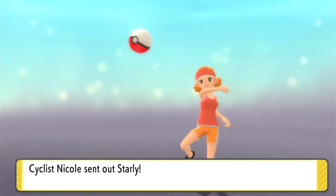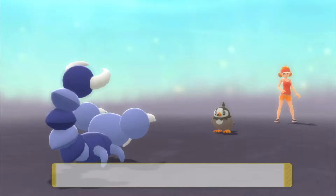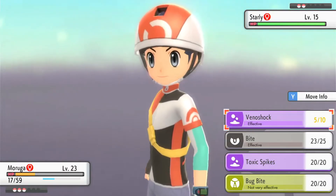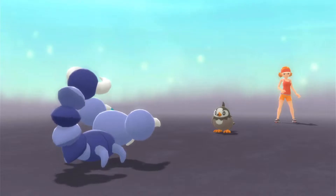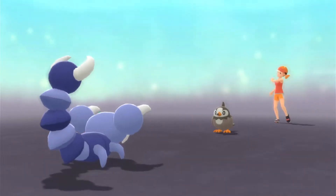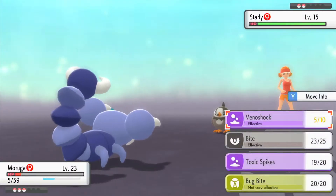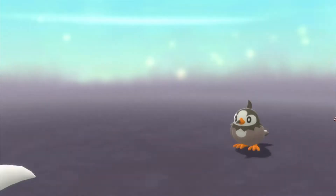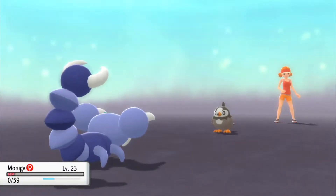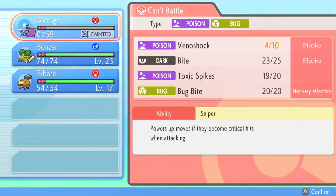When building a team, look at what moves your Pokemon can learn and develop a well-rounded team that can deal with types you're weak to. Moruga is weak to Fire types but doesn't have access to a Water-type move. It's also weak to Flying types. Venoshock should work here. Oh — Moruga fainted, and I don't have a Revive, so we'll need to go back to Eternal City to heal.